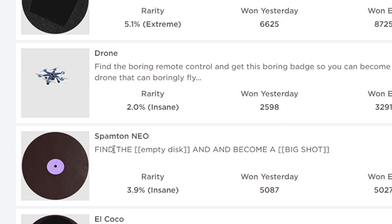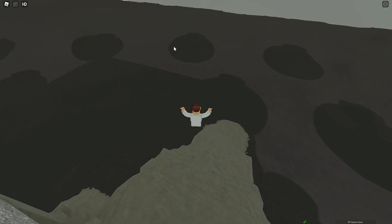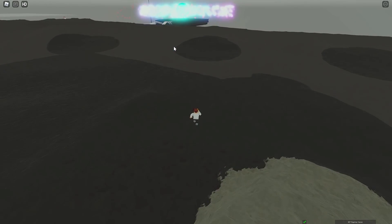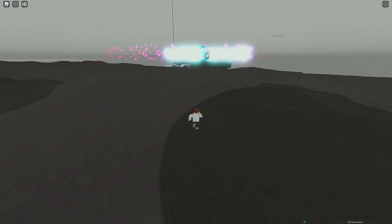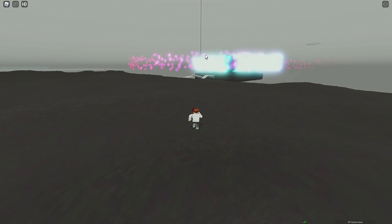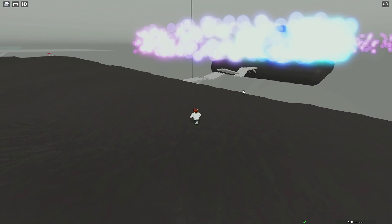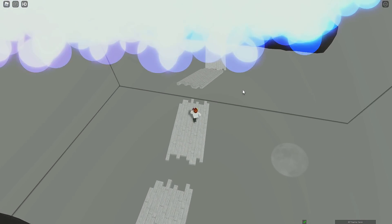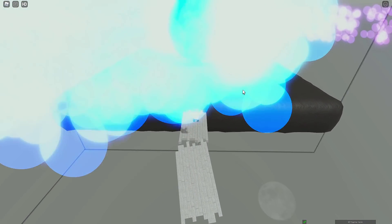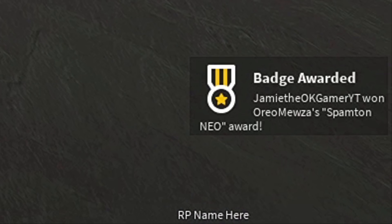The next one is the Drone, but since we're right here we might as well get the Spamton Neo first. From here, go on out and we're gonna go over here. Go on down like so, and we gotta do a little bit of an obby. You gotta get past it — it's all worth it for the Spamton. You just get a disc — how cool is that? Keep making your way over here, enjoy all these pretty colors. Imagine coming all this way just to fall off this broken bridge. Sneak past, and there it is — boom! There we go. That'll get you the Spamton Neo.